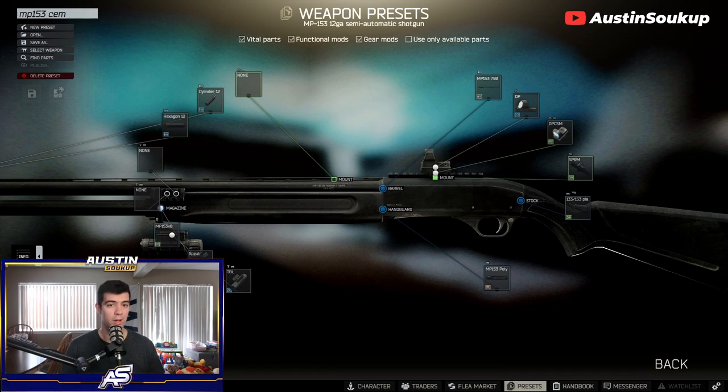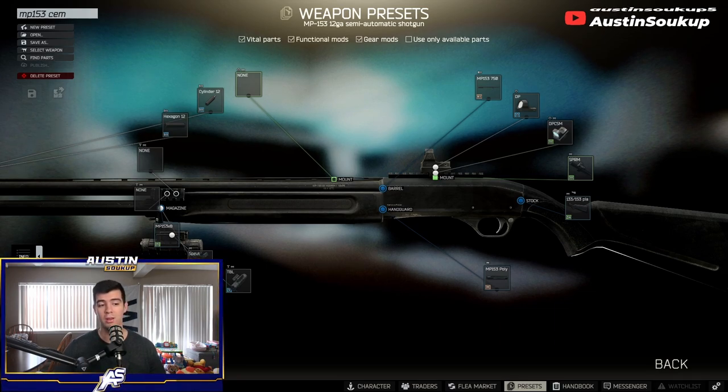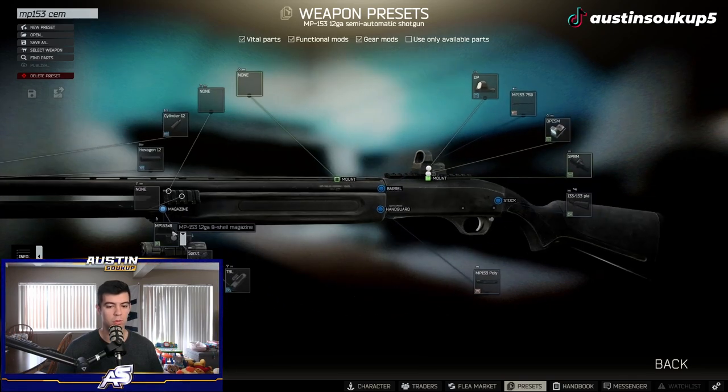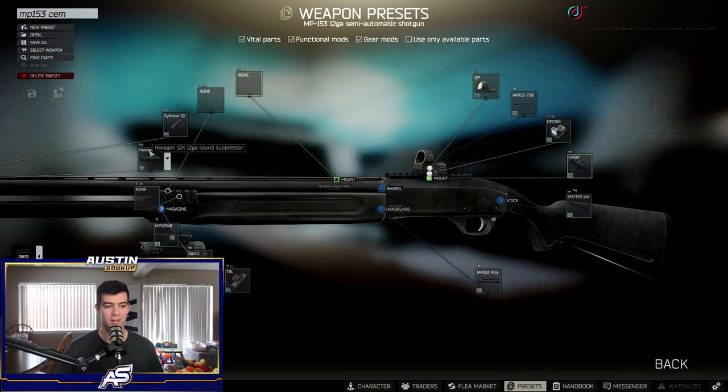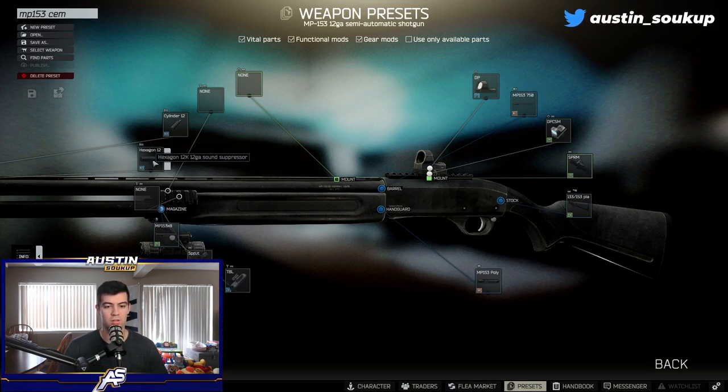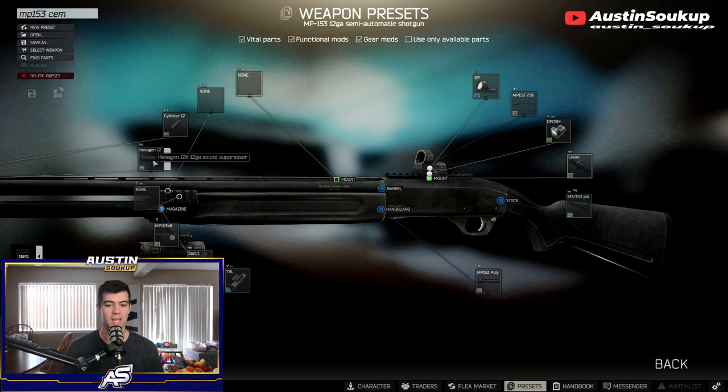One thing I will point out is that you can accomplish two quests at once. With both of my builds here I will have a sound suppressor on it, because in addition to Setup, there is another shotgun quest called Silent Caliber where you have to kill PMCs and scavs with a silent shotgun.